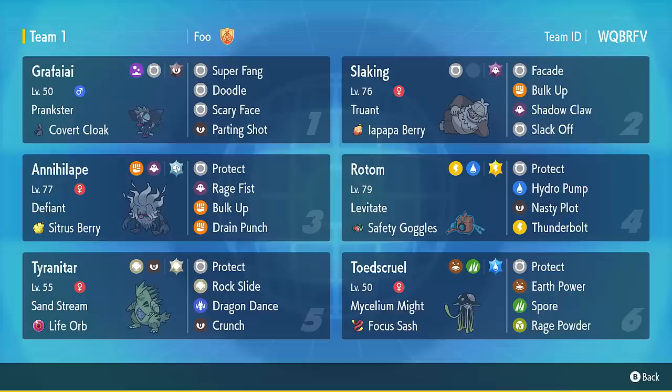The rest of the Pokemon on the team are generally setup Pokemon to take advantage of Toadscrawl's Spore. Rotom and Tyranitar give you a much better matchup into Murkrow, which is a common Haze user, and when this team has so many setup Pokemon it's nice to have a good matchup against Murkrow and Haze. That's the high level concept of the team, but let's get into some battles so you can see how it works, and then I'll talk about some very specific matchups you need to be aware of.